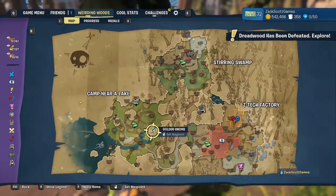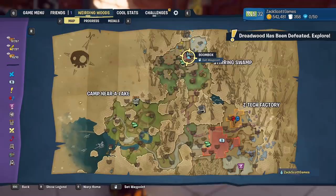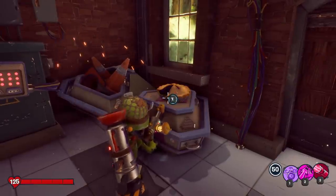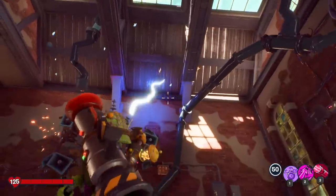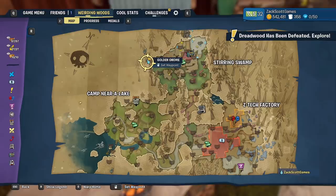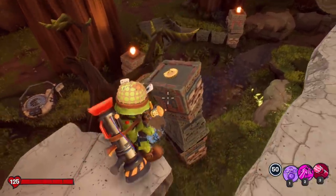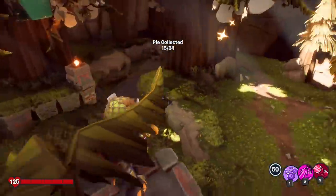Up on this platform is another pie, so just go ahead and take it. We are now in the boombox room, and there's a pie just sitting here out in the open — a very easy one to find. This one is over here by the diamond gnome. You have to put the force to sleep first, but you enter this area and there's a pie just sitting here on this pillar. Grab that.